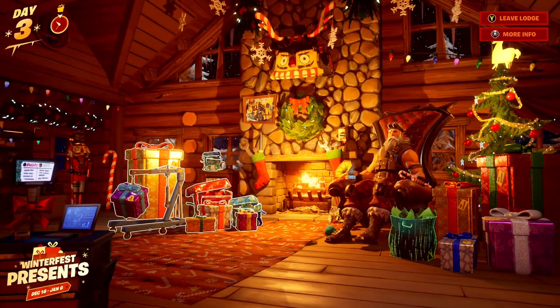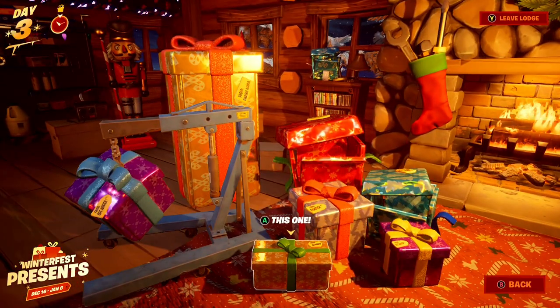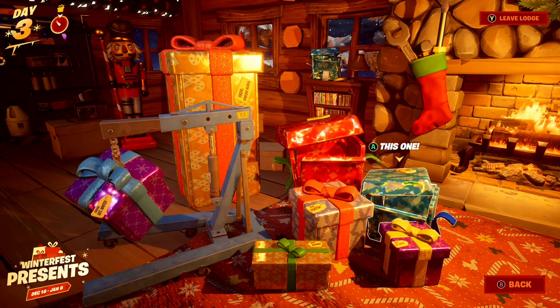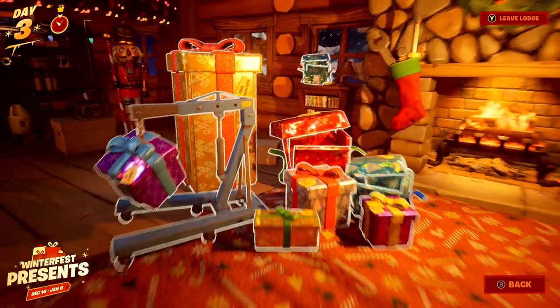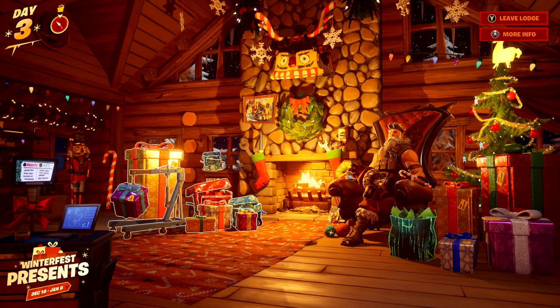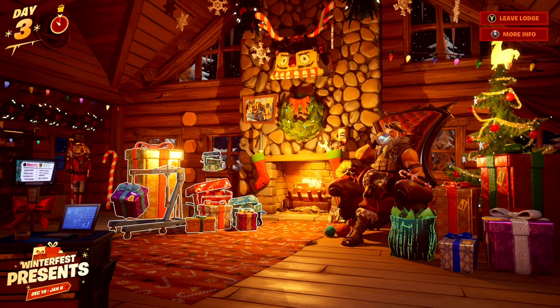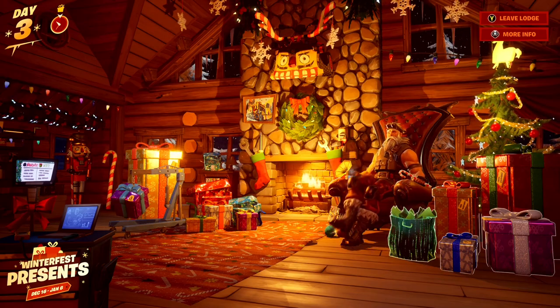Let's talk about how to open the final present early here inside of Fortnite. The final present is this big tall one in the back. When you try to open it right now, it says 'save for last', which means you need to open every single present first before you can open the final one. But there's actually a way to open it early, and it is super easy. Basically, all you need to do is never open any rewards on the right side, because there are two sides of Christmas presents — the left side and the right side.